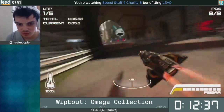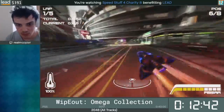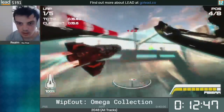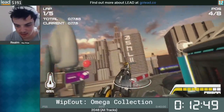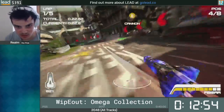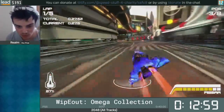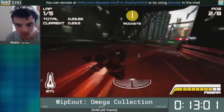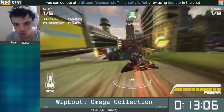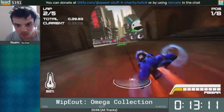One thing I didn't mention: after the countdown, on the 'go,' if you start accelerating exactly as the announcer says the word 'go,' you can get a little speed boost off the start. It's probably worth about half a second to a second on each race — not much, but it adds up. That's about five seconds across every possible run. It's not something I typically count religiously, but it's something you want to achieve where you can.